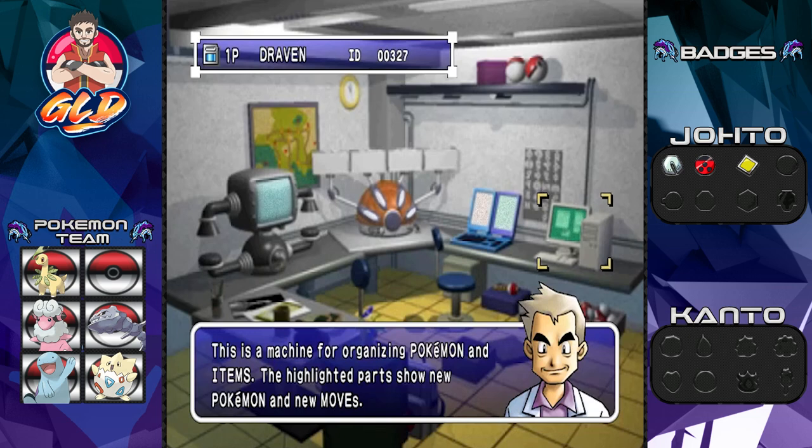What's up guys, it's me your host Draven, and welcome to another episode of our Pokemon Crystal walkthrough — the 2022-2023 edition. We are here back in Pokemon Stadium 2 after defeating Whitney for our third badge, and it is time for us to trade for another Pokemon.